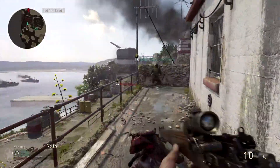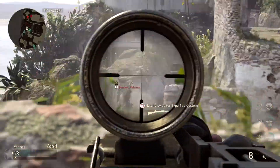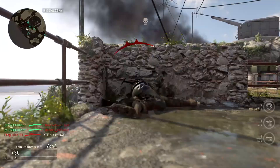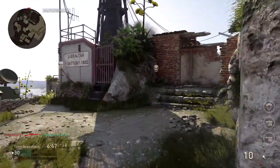Rapid fire is probably the dumbest thing you could use on a sniper — a lot of rapid fire is not useful. Extended mags aren't really necessary since you already get 10 shots in your magazine. FMJ is quite useful in situations, especially on this map, because you can shoot through the walls.